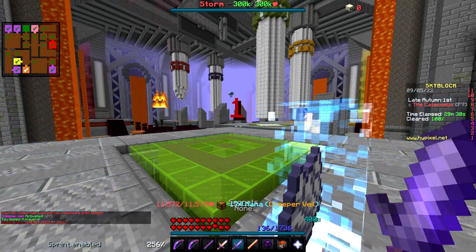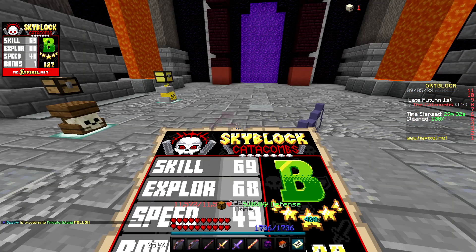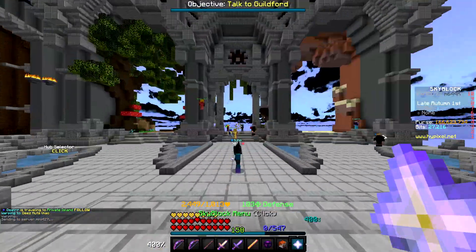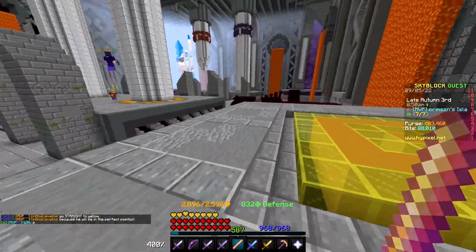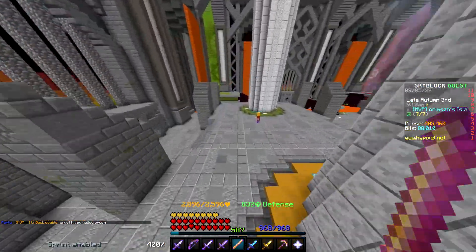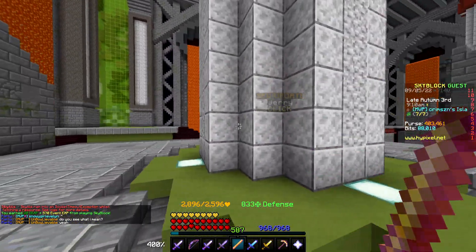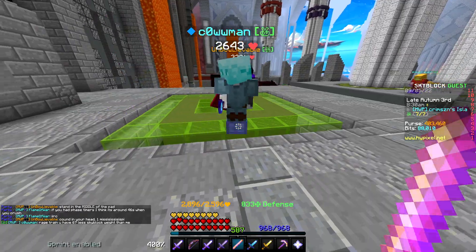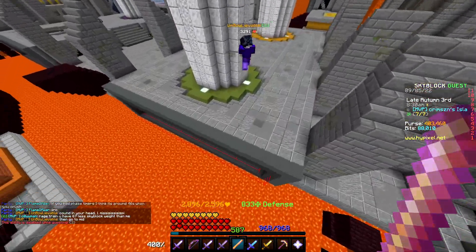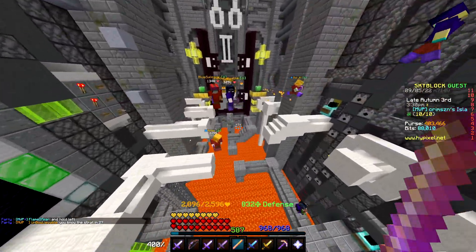My next phase two attempt pretty much went just as rough as all the previous ones had, and so it was clear at this point I needed some tutoring. So I hopped into a party of experienced floor seven solo runners and went over to a player named Crimson's Island where the entire floor seven boss phase has been completely recreated. They showed me the exact spots I should be standing at and how I should be timing everything, so hopefully from this point forward I actually kind of know what I'm doing. I'll see you guys tomorrow where we hopefully conquer this once and for all.